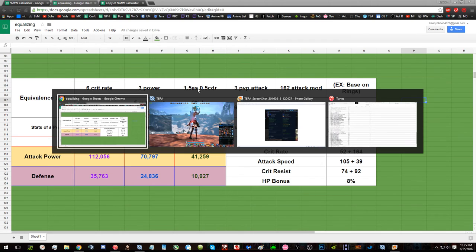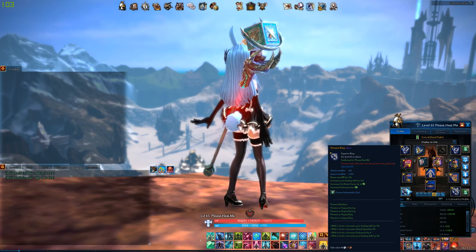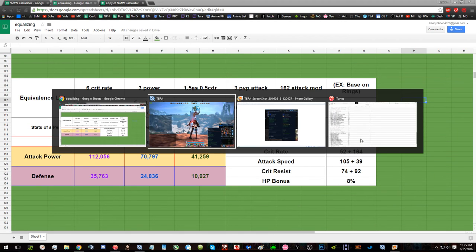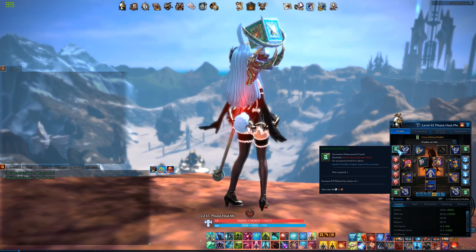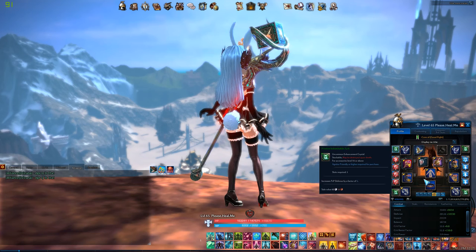162 base mod — that's kind of like the exam, it's kind of like the base on a ring. See, it has the attack modifier of 162. Then for defense, the equivalence is 2 endurance to 5 crit resist, and then it's 2% HP or 1,115 HP. 1.6 PvP defense — that's like a Ndom. 162 base mod, which is like a belt.